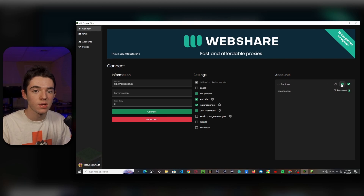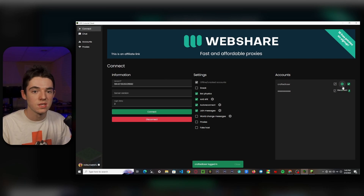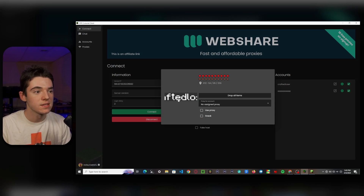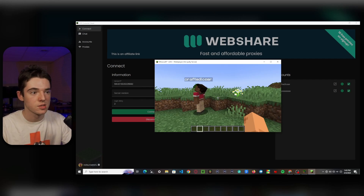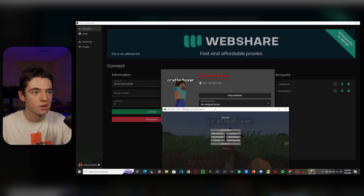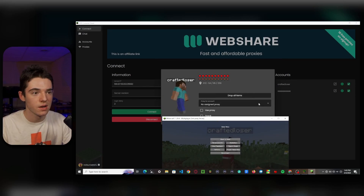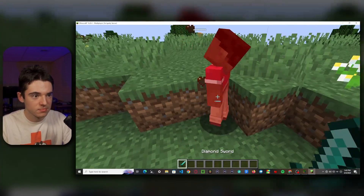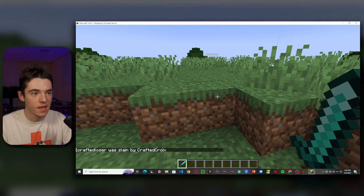We can also disconnect them and connect them again — you can do this for each and every single one. You can also deselect them if you don't want them to join the server. If you click the little pop-out, you can see information about the player. So here's crafted loser right here — let's find him and punch him. Once we punch him his health is supposed to go down. Oh, I killed him — that wasn't intended.